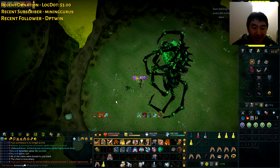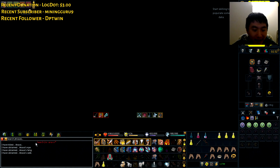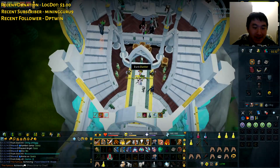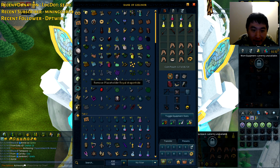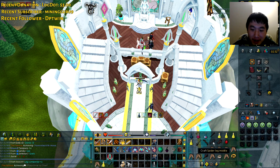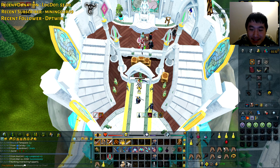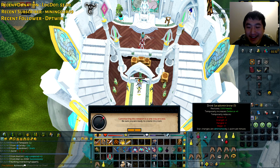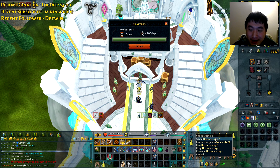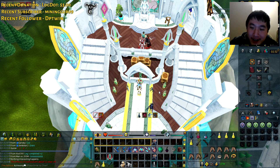We got a Spider Leg bottom — poggers! From Araxie, that's 696 for this. I got both a bottom and a top, so now I can assemble this and make my Noxious Staff. It's a one-way process — and there's my Noxious Staff! I did it — a Noxious Staff right there.